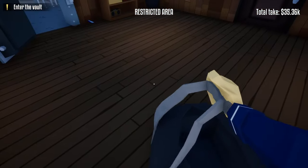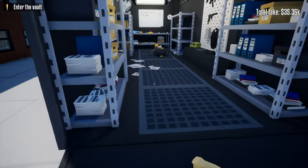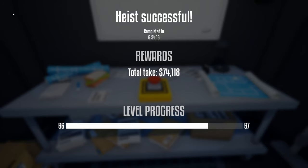Once we're back in the vault area, don't forget the watch on the desk outside the vault area. Once we have all the loot, take it back to the truck and end the heist. And that was how to loot the jewelry store heist stealthily using C4.